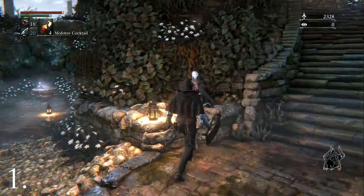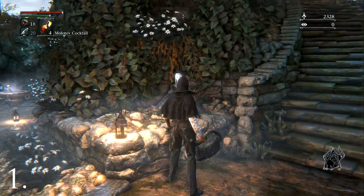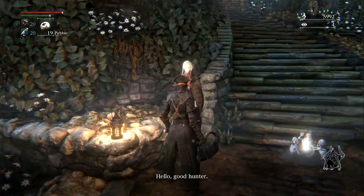Hunter's Dream is a safe haven with no enemies. You're free to store items, tweak your character and weapons. You can level up at the Doll once you have faced the first boss, and here you can also buy items from the Bath Messenger using your Echoes.